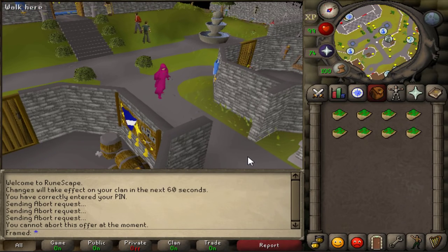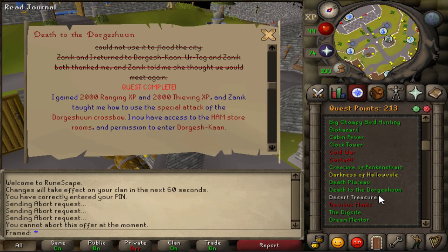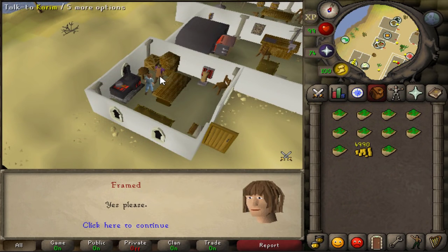Hey guys, it's Framed and today I'm here to bring you a 100k plus an hour money making guide. The only requirement for this guide is completion of the quest Death to the Dorshagen. It is recommended that you have at least 30 thieving, and it is also recommended that you have at least 55 magic, although it is not required.